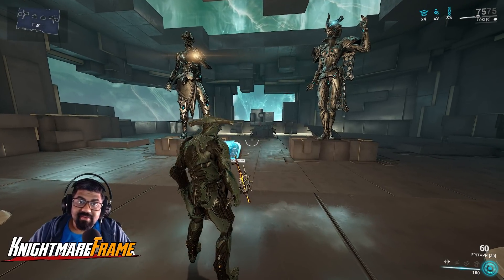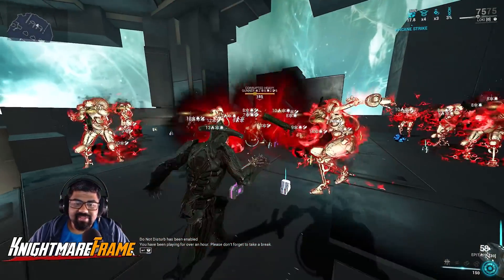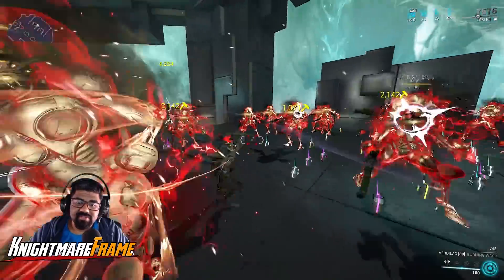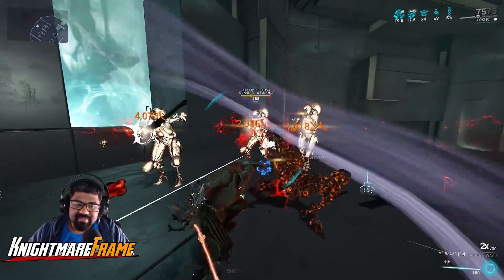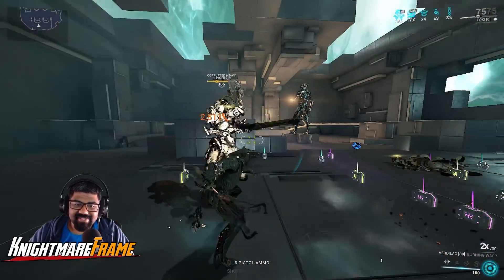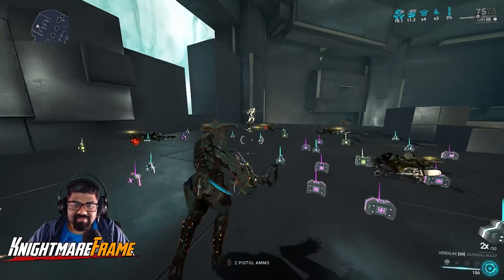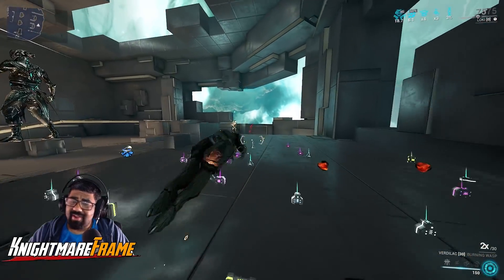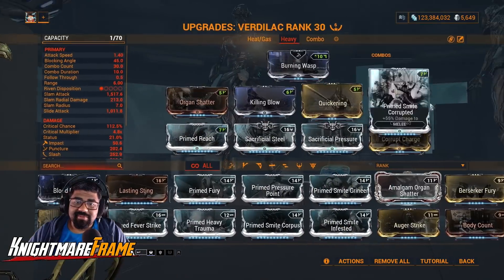Now let's check out the Heavy Attack build — I'll just show you how it works in action. We have no Ensnare here or anything like that. Just prime enemies, get the Viral stacks — you don't have to do this if you don't want to. Heavy Attack — they just die. Knocks them down. A lot of damage, especially if you prime the enemies. There you go — 416 thousand damage.